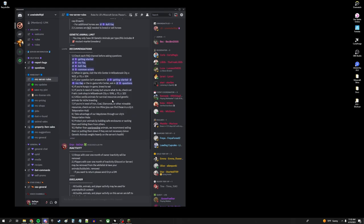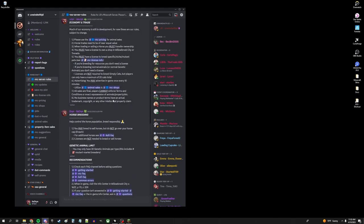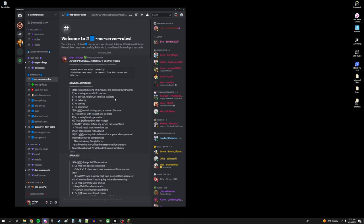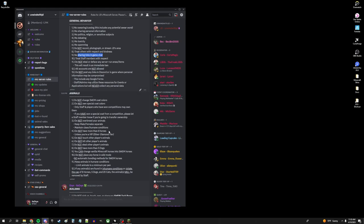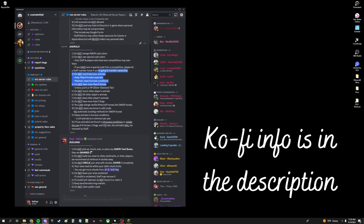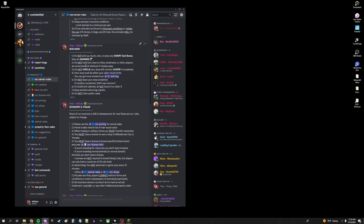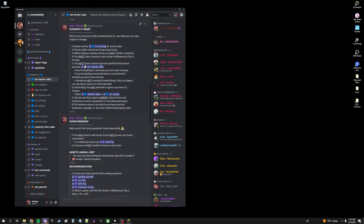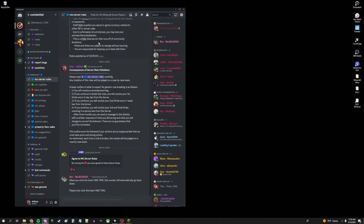The Minecraft server rules are really, really important too, because again we're going to assume that you have read through these. There's a lot, but it's good to have a general idea of what we expect so you don't get in trouble. Here's the general behavior: no swearing or cussing, no sharing personal information, don't be toxic, no spamming. It tells you how many horses you can have, how many dogs, not to change coat colors. Once you've read all these and you agree, click this heart again — only one time — and that's going to show that you've agreed to the Minecraft server rules.